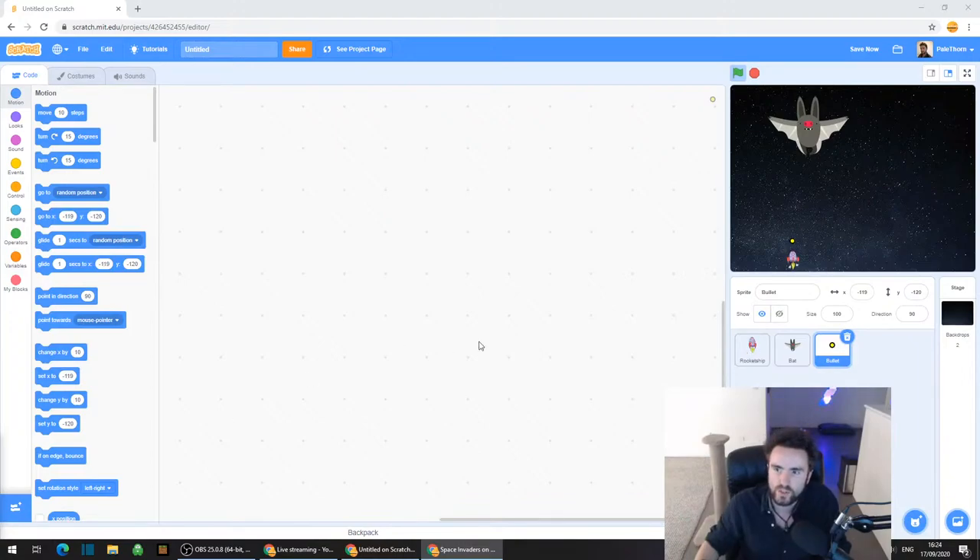There's currently only one rocket ship, and we only ever want there to be one rocket ship. But with the bullets, we need there to be more than one. So in Scratch, we can use something called clones - which is exactly what it sounds like - where we can make a bunch of copies of this one bullet.